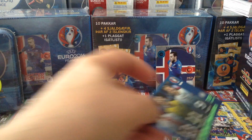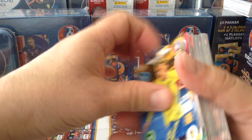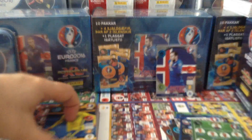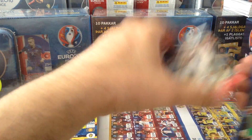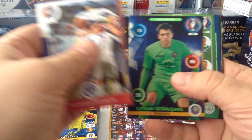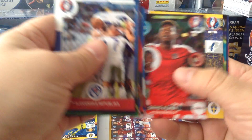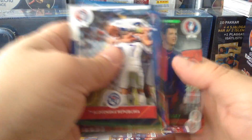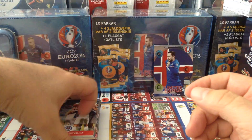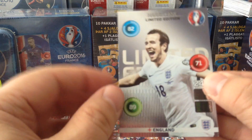Here we go, two more — top scorers, not bad. Republic of Ireland 11, and two more base cards. So here are all the base cards — let's see what we got for special cards, inserts, and how many: one, two, three, four... We got 17 out of 10 packets. It's alright.